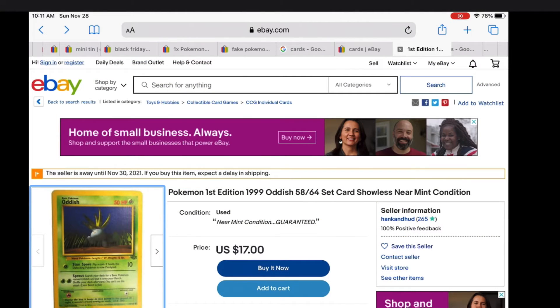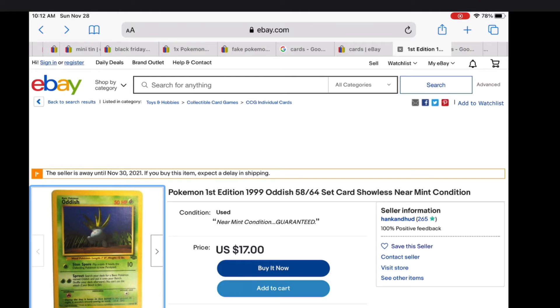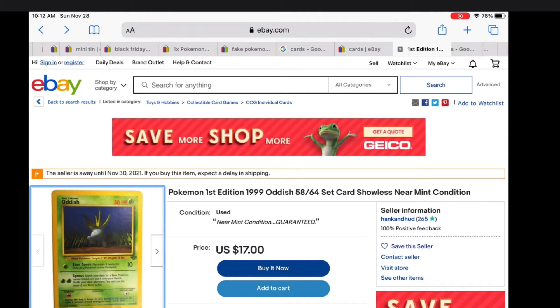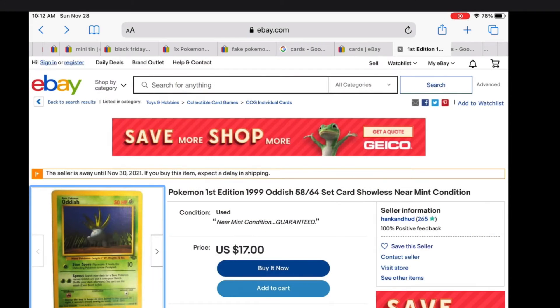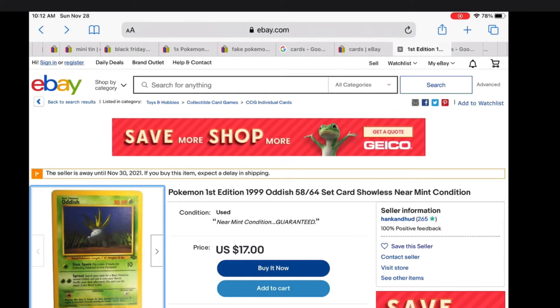Here are the pictures and text. It says 1999 Oddish, 58 out of 64 — 64 is how many cards are in the set. It has a tiny number at the bottom left or bottom right; usually bottom right nowadays, but in vintage cards it was bottom left — though I might be getting my rights and lefts mixed up. Near mint condition is basically the condition of the card. Mint means very good condition, and near mint is close to good condition. On the back of the card there's a thing called whitening — it's usually on the corners or edges of the card, basically the paint on the cardboard coming off. Then there's surface, where scratches or stains take value off.